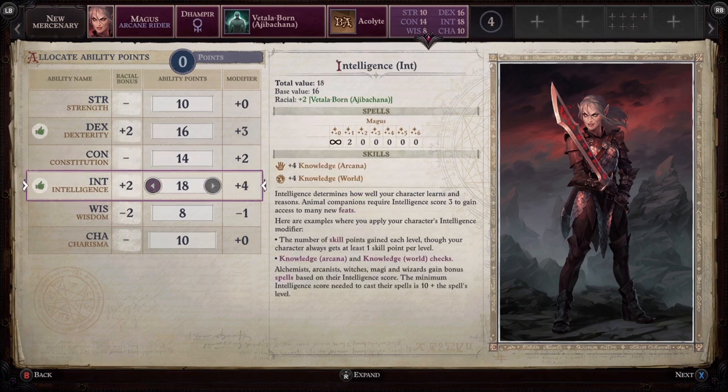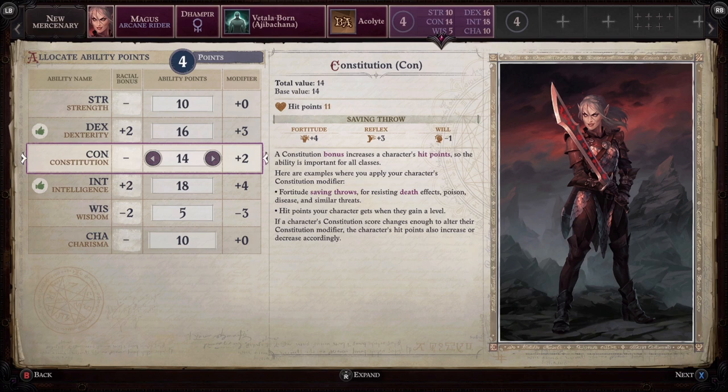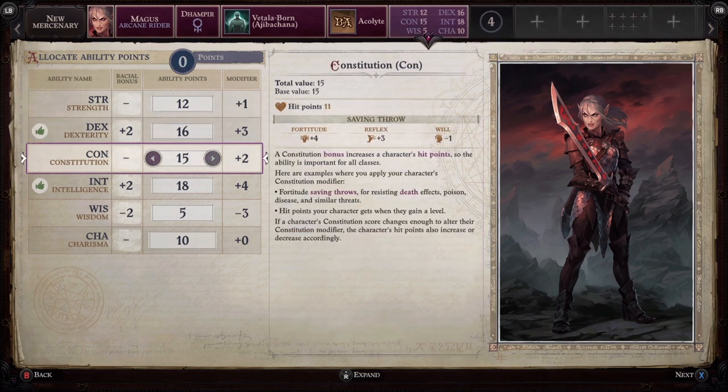Wisdom and Charisma really aren't too important for this character. Obviously, if this is your main character you'll want some Charisma for persuasion checks — extra Charisma could be very useful — but for this build, Wisdom and Charisma are the two stats you probably don't need to worry about the most.